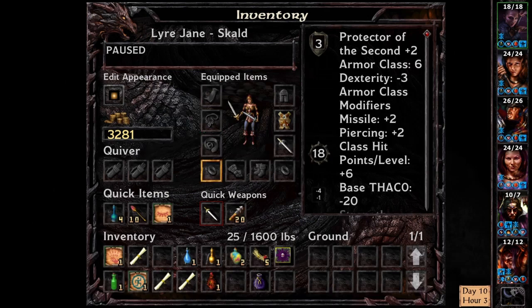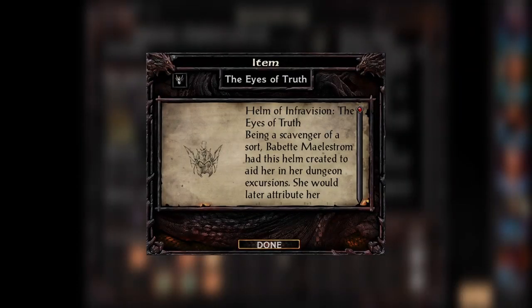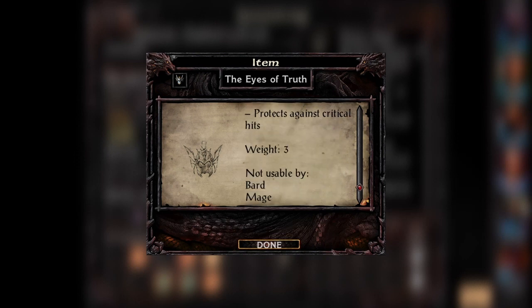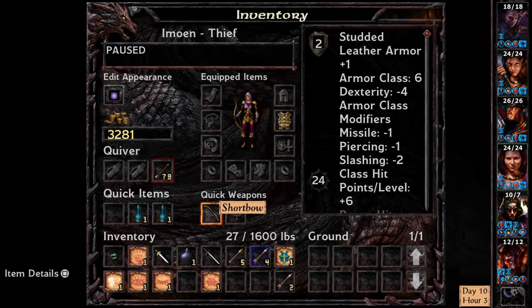Jane is not wearing any rings or amulets — that is so strange to me. I've been playing Baldur's Gate 3 and my character is just covered in magic gear. I think I've only completed 10% of this game and I feel like I've been playing several hours already. Jaheira's got plate mail and ooh — Eyes of the Truth, Helm of Infravision. Isn't she an elf? Can't she already see in the dark? Khalid has a medium shield and a long sword — you're probably gonna die, get used to it.